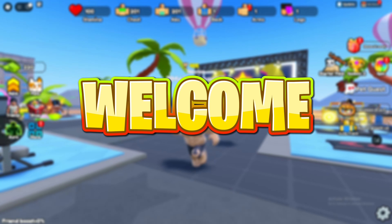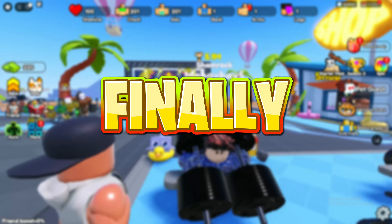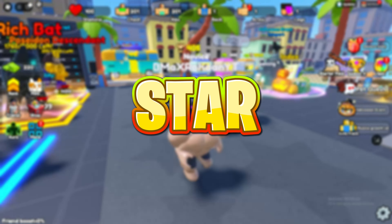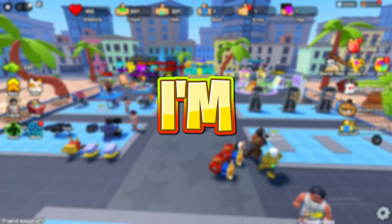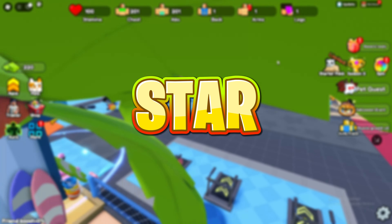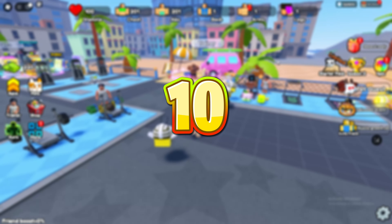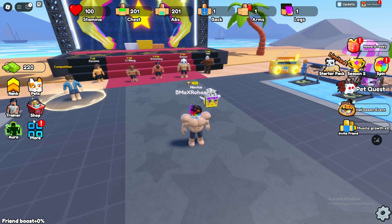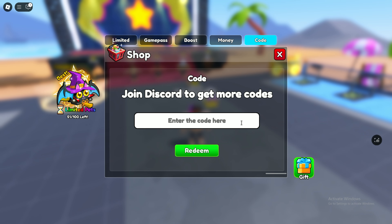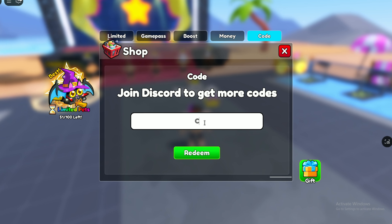Hey everyone, welcome back to another video. Finally, new trainer Update 10 is here in Gym Star Som Leecher. In this video I'm going to show you all the working codes for Roblox Gym Star Som Leecher new Update 10. So let's get started. Click on the shop icon, then click on the code icon. Here is the code icon and here is the code part.